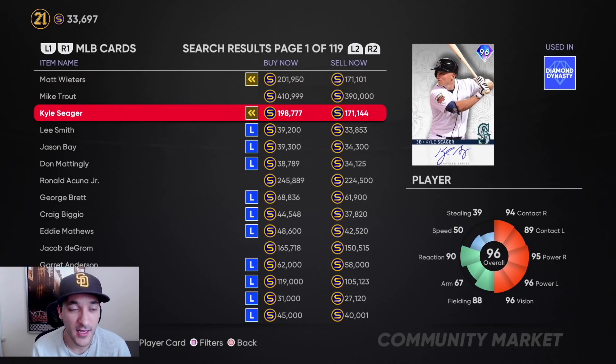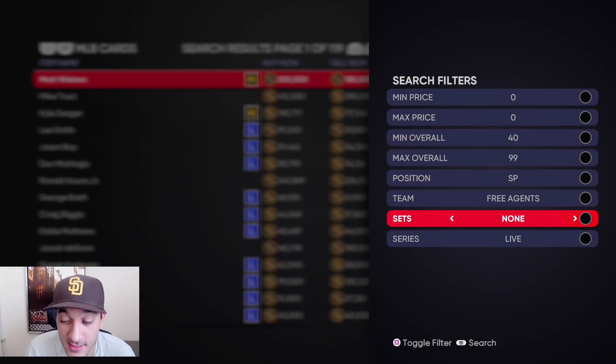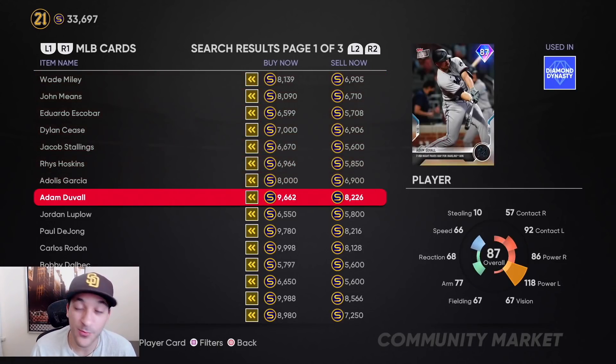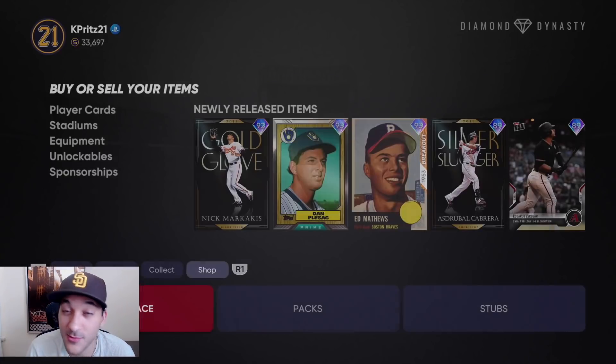We will easily be at a million stubs. The goal is to get up to two million. Our next investment with the 600k is to dump it all into TOPPS Now cards, because when the May program comes out in the first week of June, those prices jump from 5-6k to 12-15k. We're gonna double up our stubs that way and set ourselves up for future content.